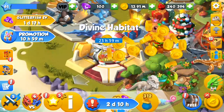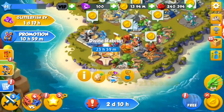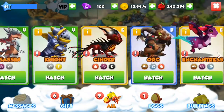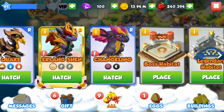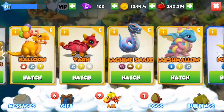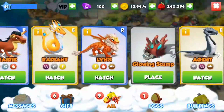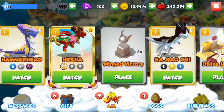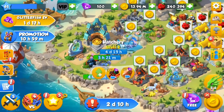So that is another day we have to wait. Why has it got to be a full 24 hours to do anything? We've got the Erlang Shen in here. We do have the Nezha dragon as well, and I believe that's the only divine we have. So we'll pop the Nezha into the hatchery now.